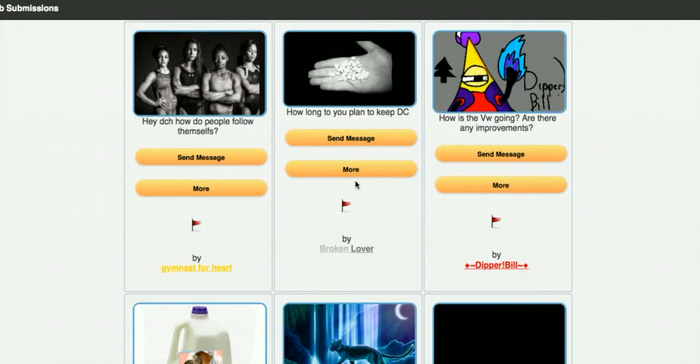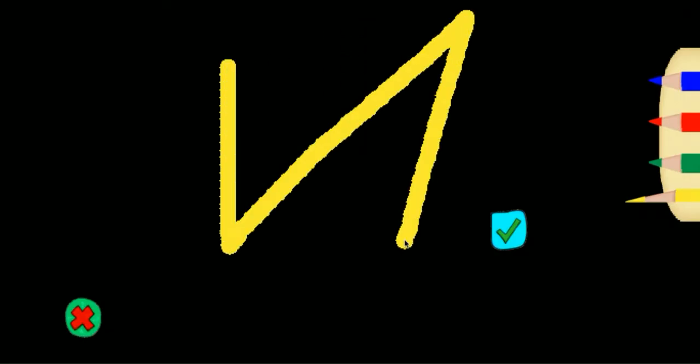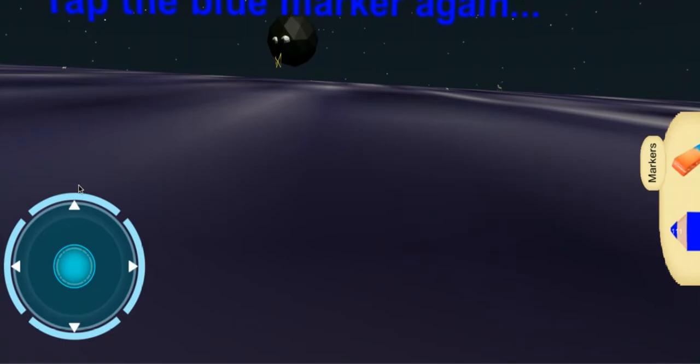Dipper Bill asks: 'How is the virtual world going? Are there any improvements?' The virtual world is going well. I've got some ideas I'm improving on. Someone suggested that if someone doodled a butterfly, you would be able to fly around — I'm trying to figure out how we can automatically do that. I'm also trying to figure out what you can doodle for a boss — a bowtie, a shirt, a hat, an earring? I think it would be really cool to have mini quests where you're not attacking and defeating people, but actually doodling and helping them.